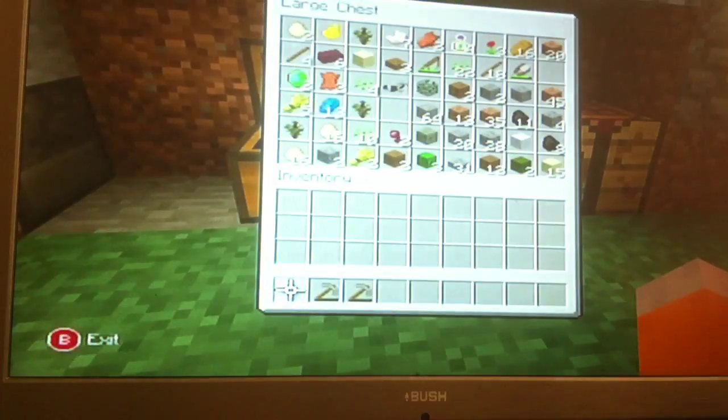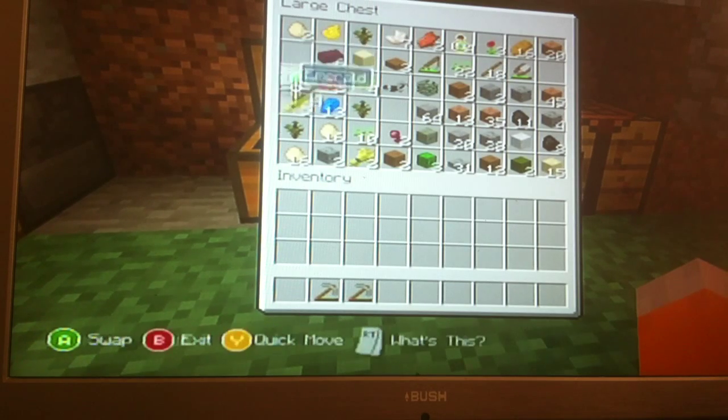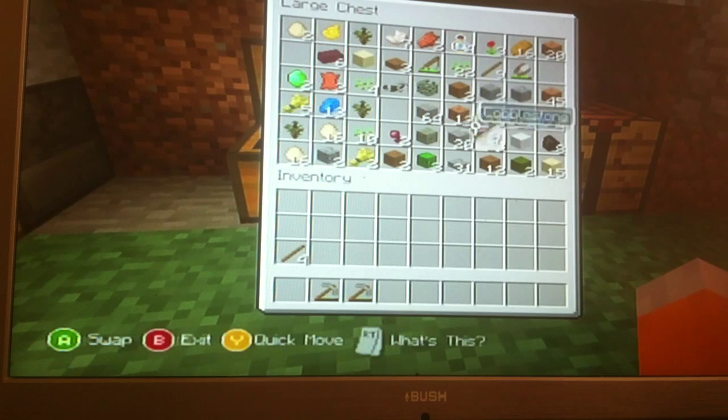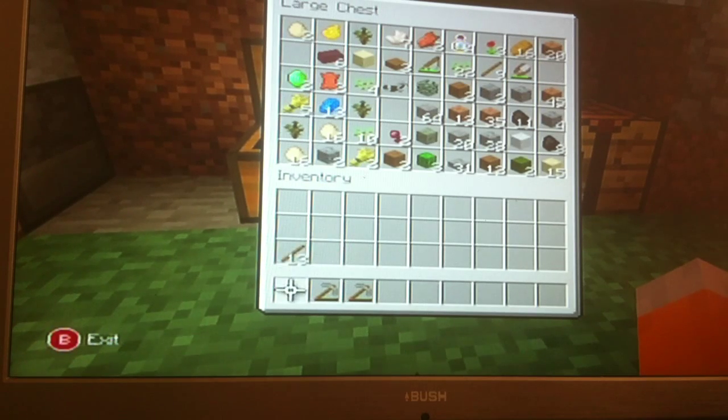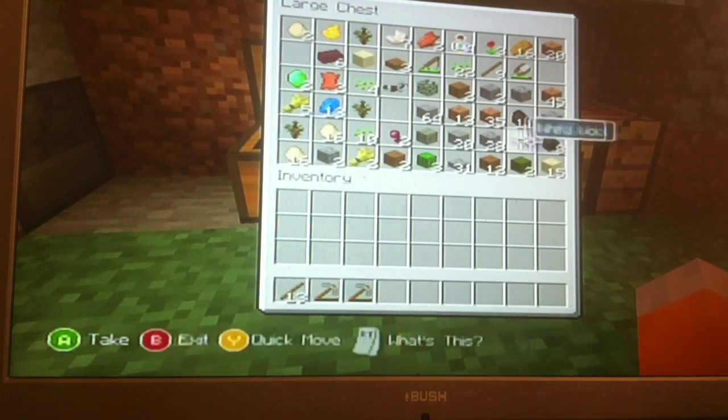It says you need 8 sticks and 1 piece of wool. So let's go over to my box. You need 8 sticks and a piece of wool, 1 white piece of wool.